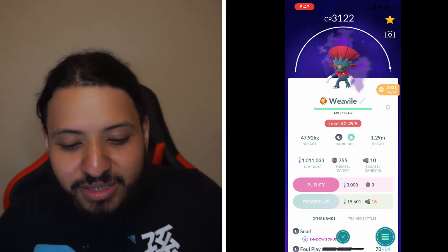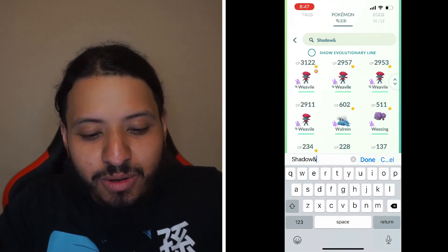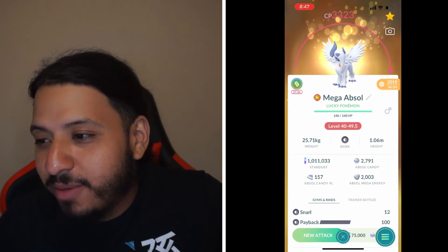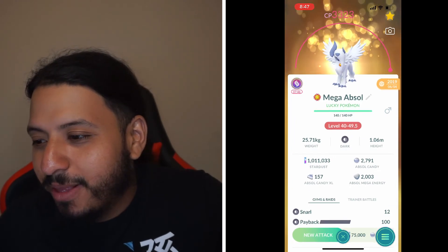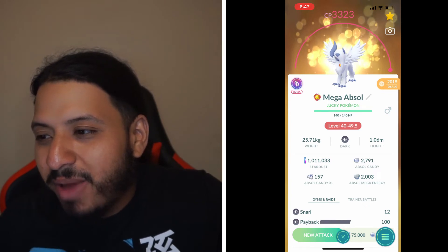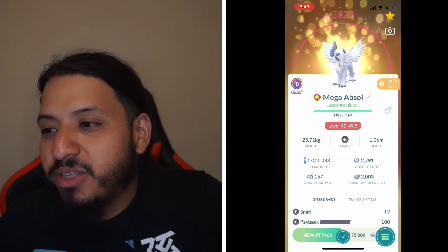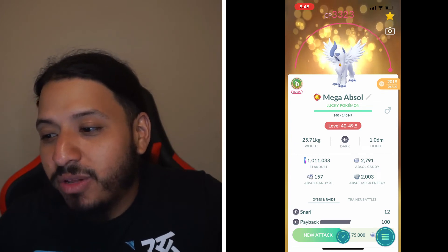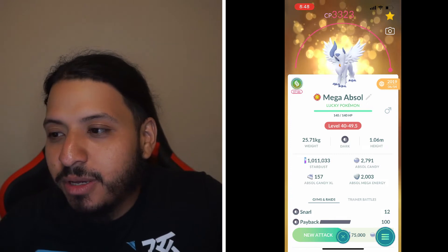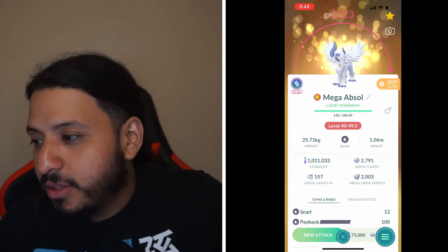Number 8 is Mega Absol. You want Snarl and Dark Pulse — make sure to TM away Payback. Mega Absol trumps a lot of these Pokemon just because of the Mega boost. It doesn't do as much raw damage as others on the list, but the Mega boost just pushes it over them. The Mega boost is just so broken.